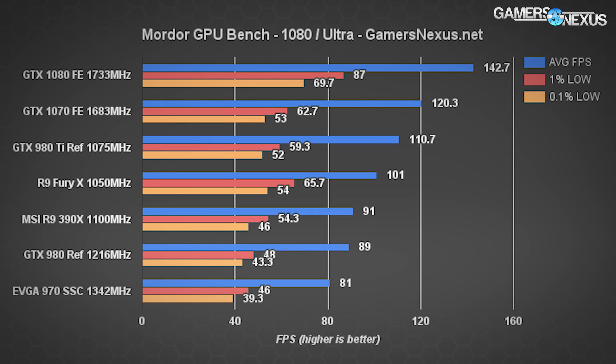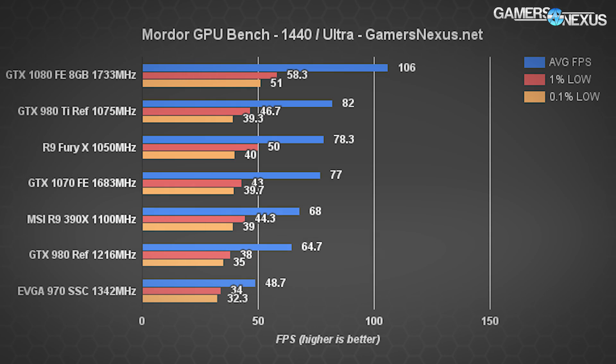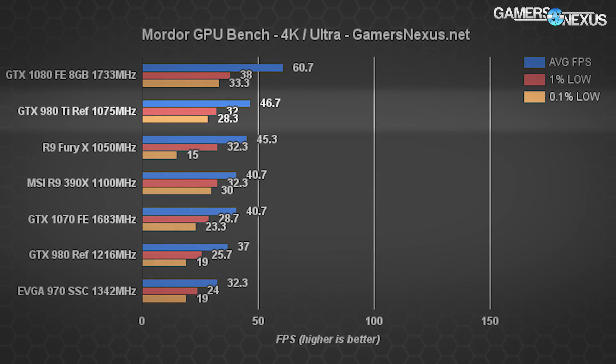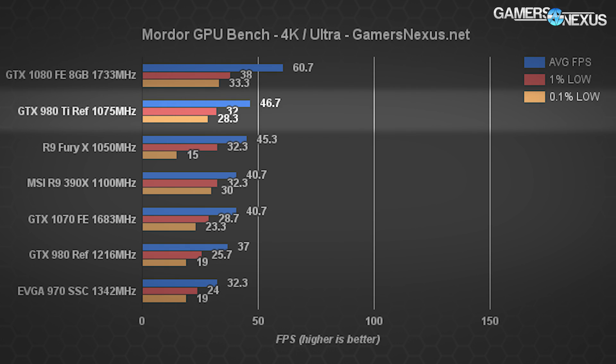Looking at Shadow of Mordor, the 1070 holds a strong second place following the 1080 by 17% and leading the 980 Ti by 8.3% at 1080p. At 1440p a massive lead opens on the $700 1080, though at these frame rates it becomes somewhat irrelevant until stepping into 4K, where the 980 Ti and Fury X push beyond the 1070. The 1070 still sits at 77 FPS, fully playable, and marks itself an easily defined improvement over the 970 at 48.7 FPS — about 45% different — and it's still fairly affordable.